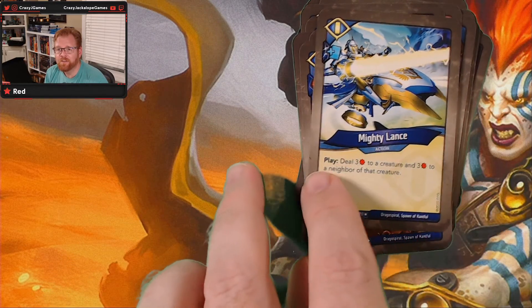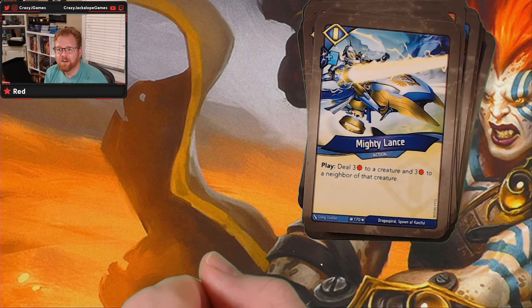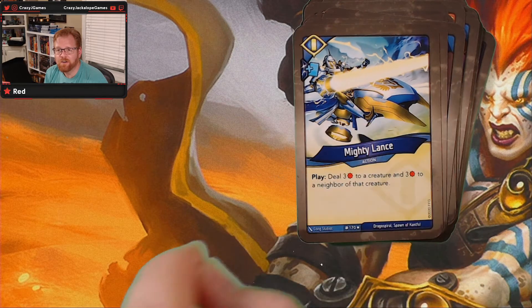And what's our last one? This is the Mighty Lance, which we saw as part of the other set. Deal three to a creature and three to its neighbor, and it looks like you can get a card as part of that too. That's an awfully nice playset.